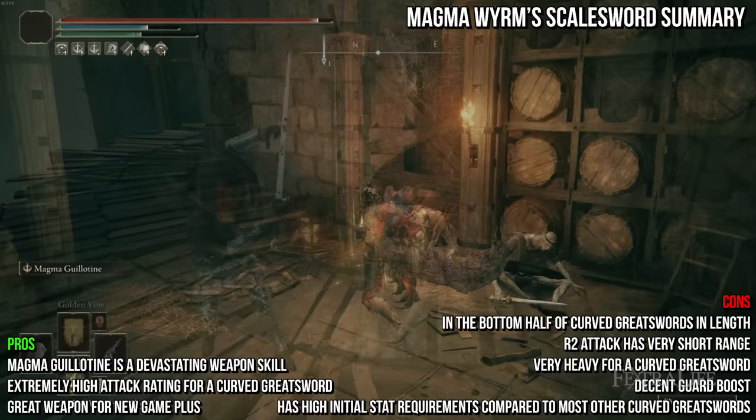Next we have the Omen Cleaver. It shares a unique R2 attack with the Magma Worm Scale Sword and deals physical damage, weighing 11.5 and requiring points in strength and dexterity. The Omen Cleaver is the king of early game curved greatswords — it's longer than most, has higher attack rating than all but the Beastman's Cleaver, and can be farmed in Stormveil Castle from the Omen enemy there rather easily. The R2 attack has very short range but can be executed extremely quickly, allowing you to spam it at point-blank range. Fire and lightning take first place for damage, then magic, with sacred and flame art just behind. Heavy and keen follow, with cold just behind those. The low requirements and average weight make it viable two-handed or in a dual-wield pair utilizing jump attacks. I strongly suggest the heavy or cold infusion with a strong Ash of War like Sword Dance.